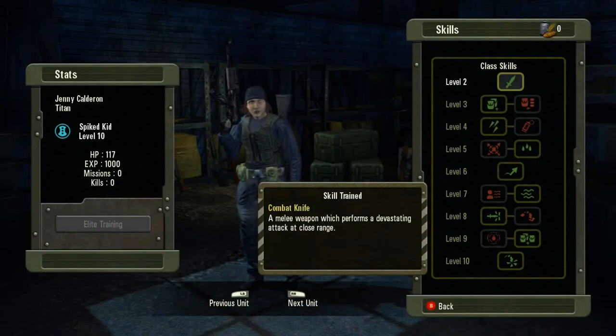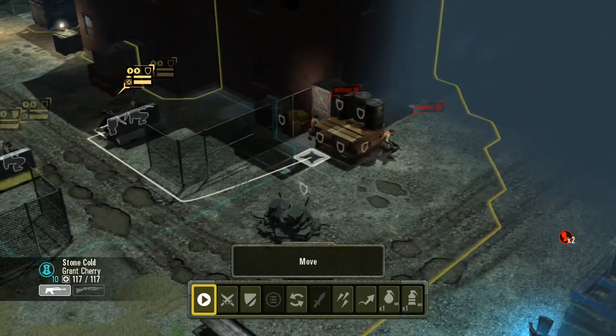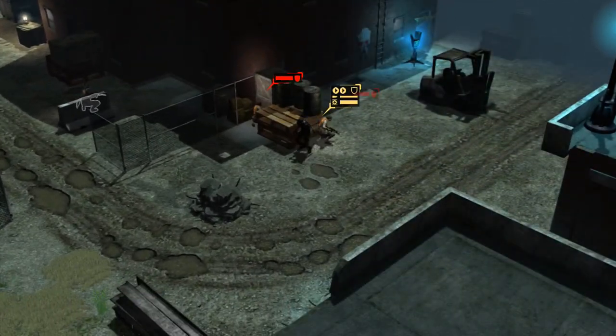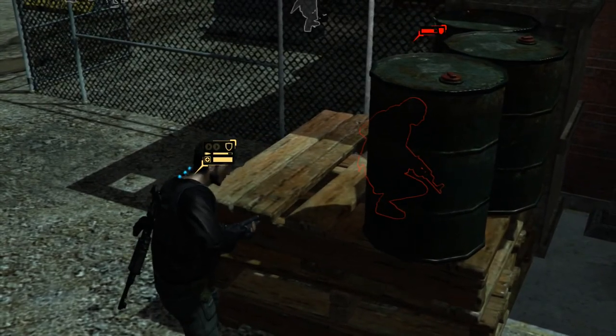We're going to jump right into my favorite character, which is the Spiked Kid. The Spiked Kid can heal wounded squad members during a mission and can also throw useful grenades such as smoke bombs and EMPs. They have quite a diverse skill tree and it's always great to figure out the best build on the play field. One of my favorites is the Leap ability — they're able to leap huge distances, jump over, and use the knife attack. That's about it for some of the character classes and their abilities. Thanks for watching.